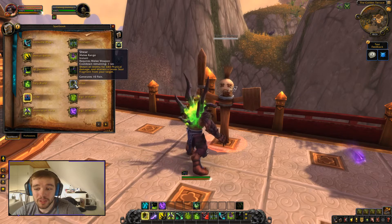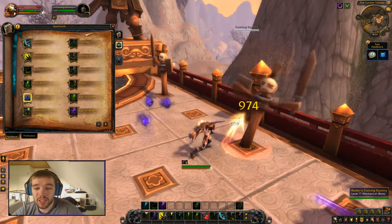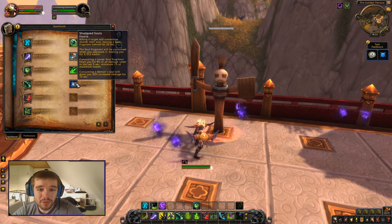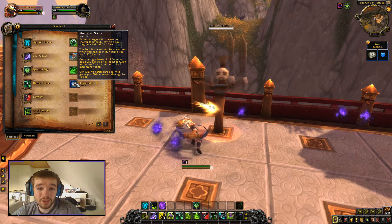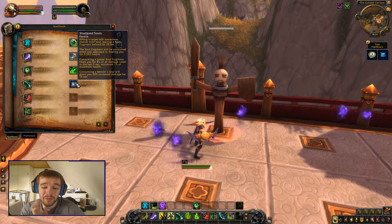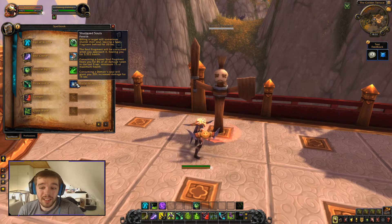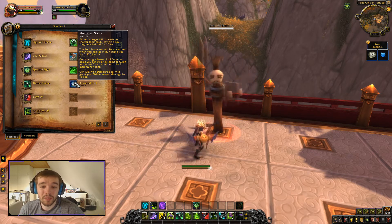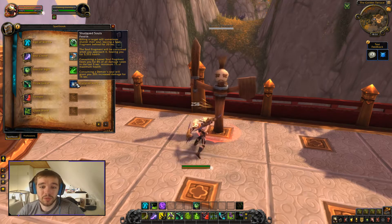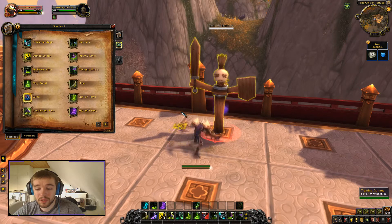Then we have Shear, our main spell that we spam on the target. Every time we use it, we have a chance to get a soul fragment out of the enemy. Killing a target can shatter their soul, leaving a soul fragment behind that heals you for 5,000 when you walk over it. Consuming a lesser soul fragment heals you for 8% of damage taken in the last 5 seconds, minimum 1% of max health. Consuming a demon soul grants 20% increased damage.